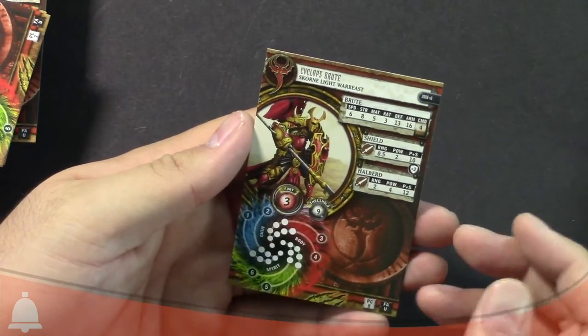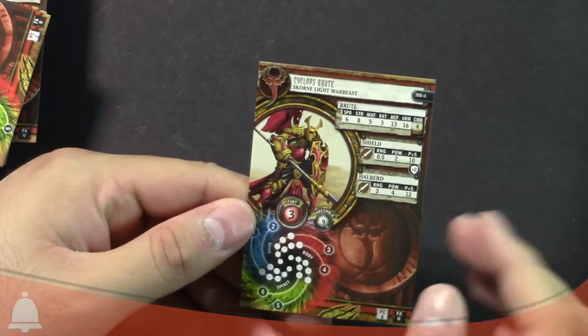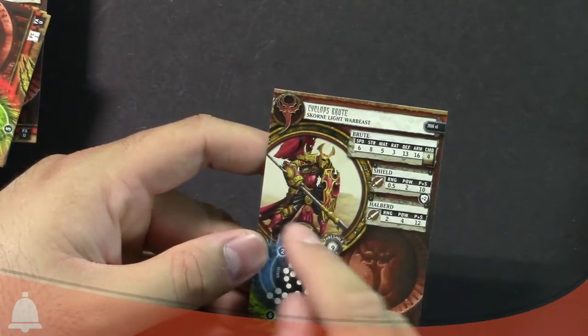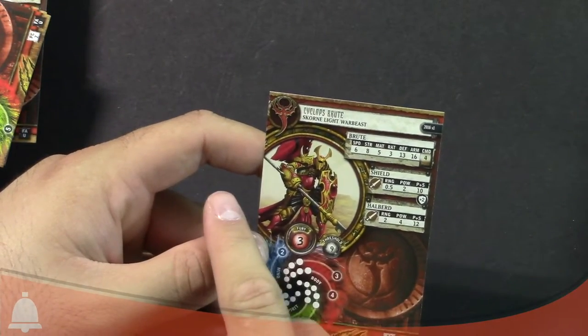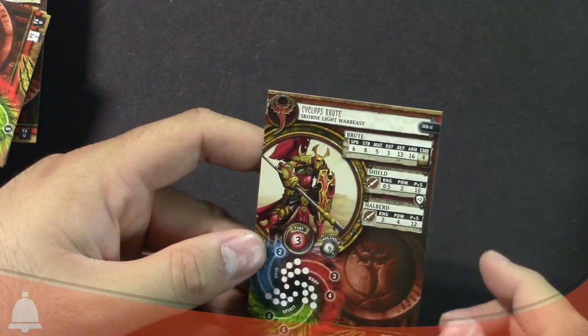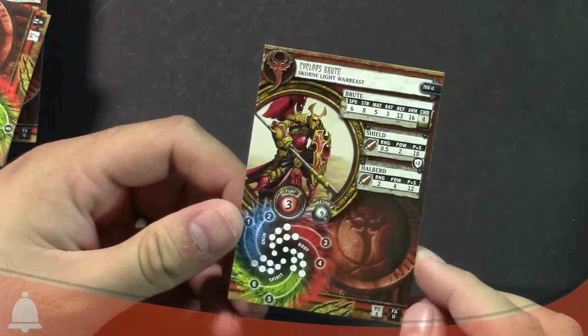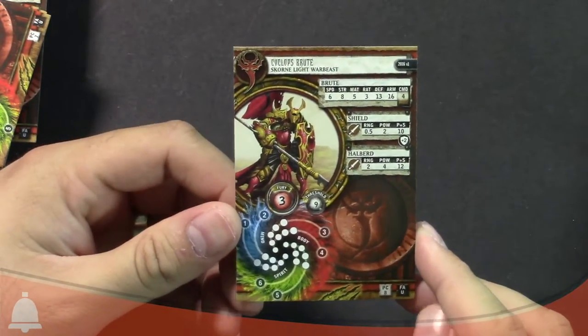The melee ranges have changed. If you're not familiar with that change, it's in the core rulebook — I'm not going to go over it in detail here, but you want to call that out. It's got your standard stats: speed, strength, MAT, RAT, defense, armor, and command. That's all old-school War Machine — the core fundamental stuff hasn't changed.